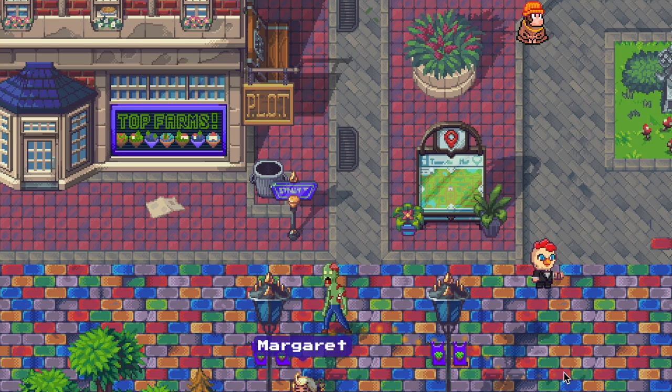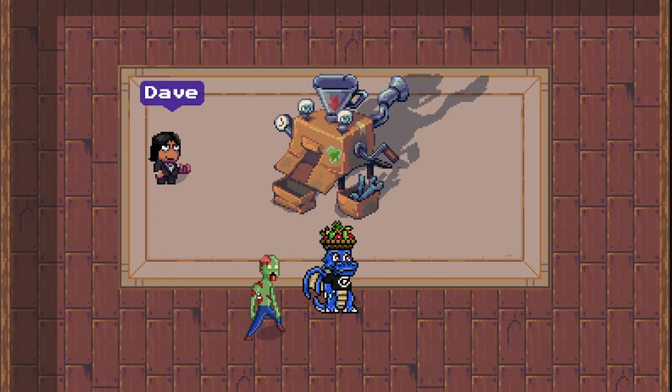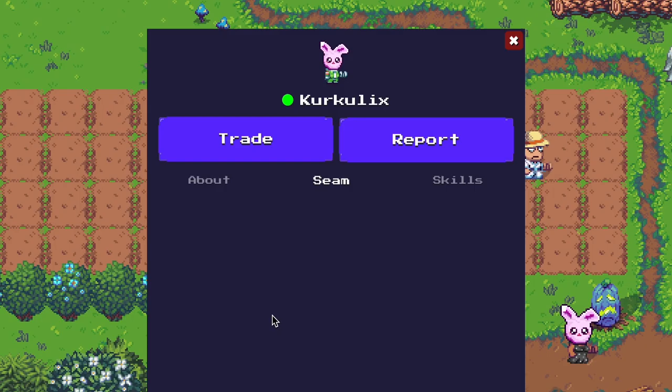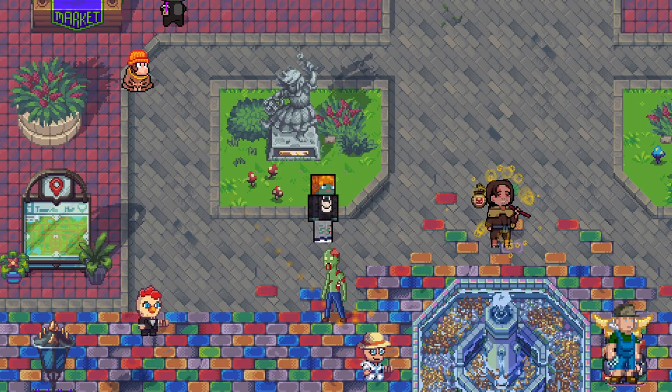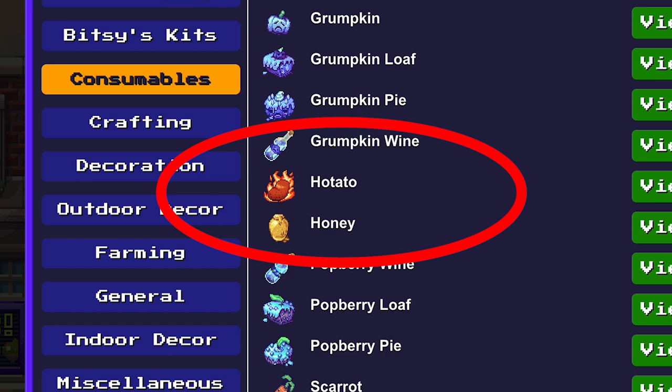However, there is something special about the hot tato crops. Only landowners can craft the seeds in the basement of the plot store. When you are not an NFT landowner, you have to trade them with other players or buy them at the marketplace right here. In this marketplace you can buy seeds or the full-grown hot tato crops.